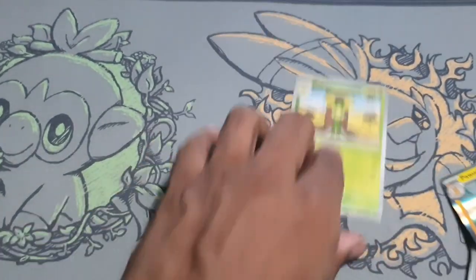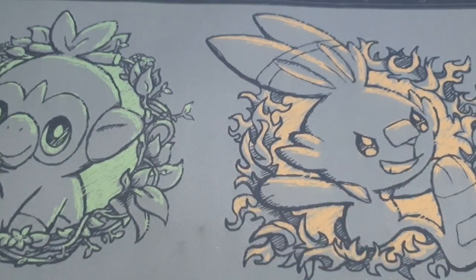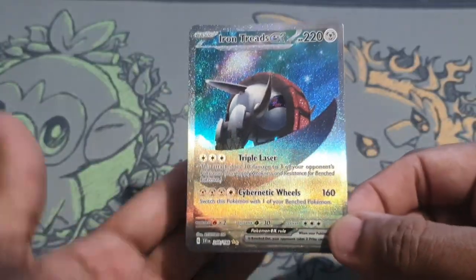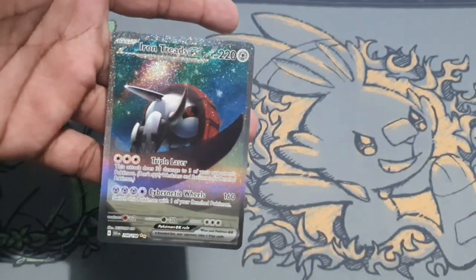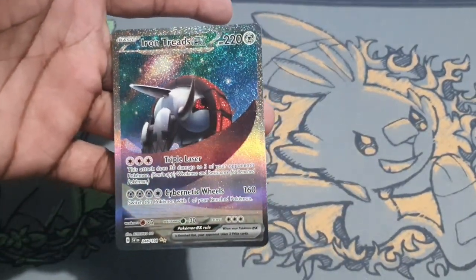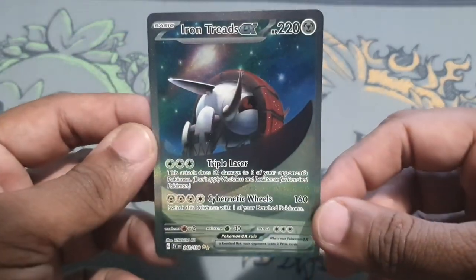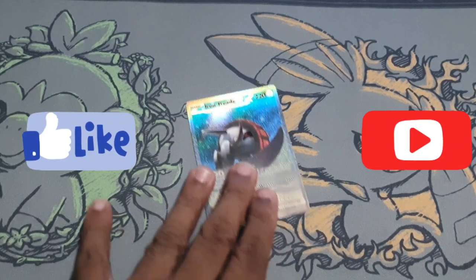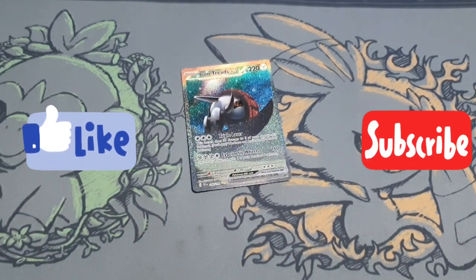And a Brambleghast — womp womp womp. Three-pack blister doing the usual, giving us a one hit. What a beautiful hit though — part of Caraboy's top 10! This boy is going to be sleeved up and folded, and maybe if nobody wants to trade it, I'll keep it. You know what to do — if you like what you see, beat up that like button and subscribe. This is your boy Caraboy, out!